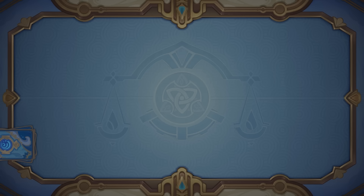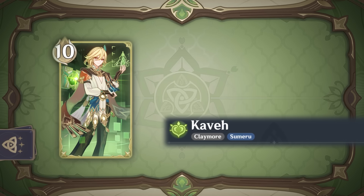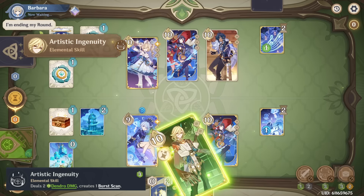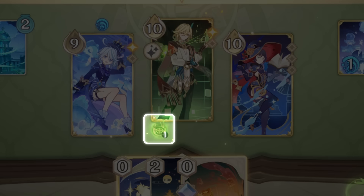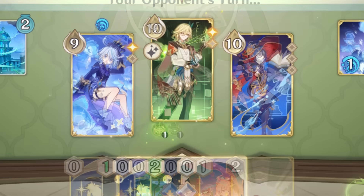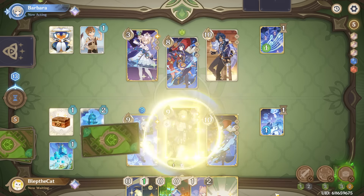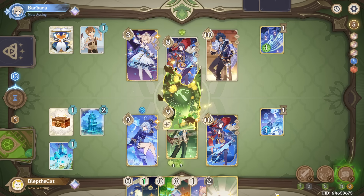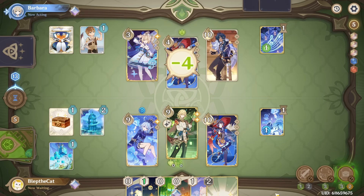And saving perhaps the best for last — Kaveh. Kaveh's skill deals two dendro damage and gives him a burst scan status, which is his main mechanic. He can only stack up to a max of three of these. Anytime you have a dendro core on your side while you have the burst scan active, you consume one stack along with the core. With this, you discard the top card of your deck and then deal dendro damage equal to that card's cost plus one. So for example, if you discarded a bestest, it deals three dendro damage. His talent uses his skill, and while equipped, when you discard a card using burst scan from your deck, you will gain a copy of that card in your hand — which effectively just means you drew a card. Additionally, if that card happened to be a location, then the next location you play costs two less.